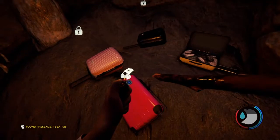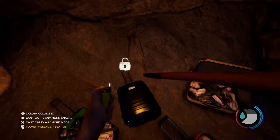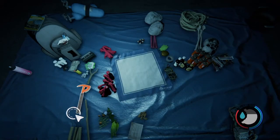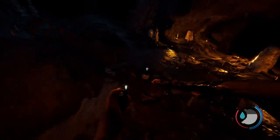A good thing about going down in this cave is that you will get hairspray. Hairspray is a good item because you can use it along with a lighter as a flamethrower — that's kind of handy to burn bodies. But it's also more handy to use an upgraded stick so you're not wasting your hairspray.